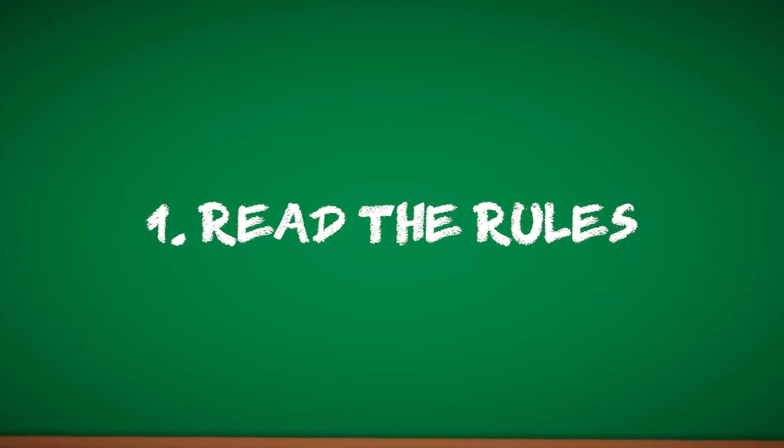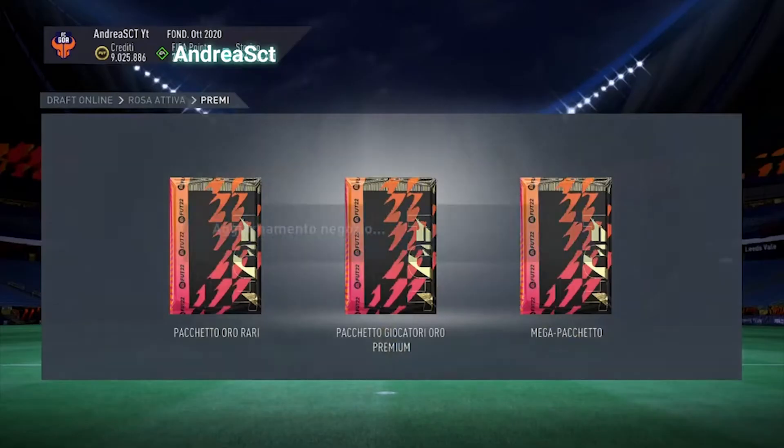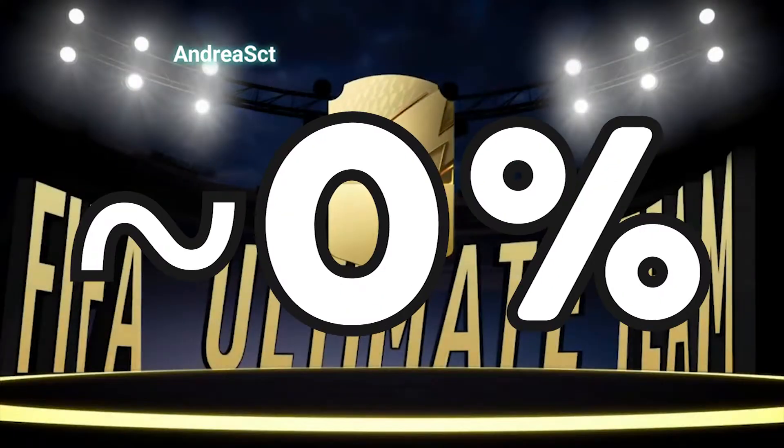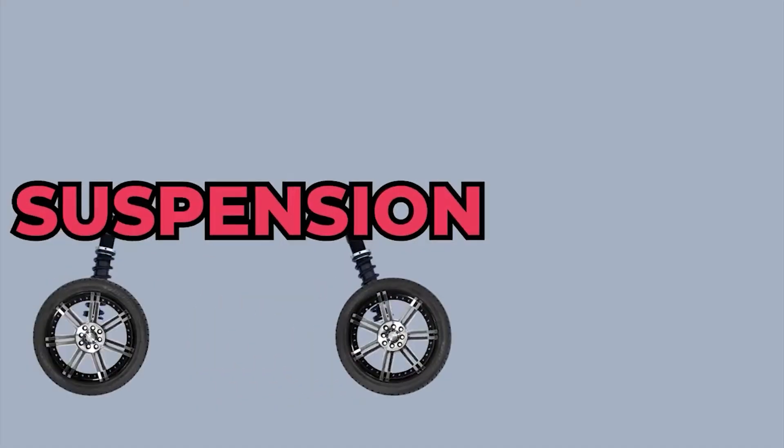First, read and follow the rules. If you can't do that, your chances of winning are as good as the chances of EA not putting microtransactions into the next FIFA game. For this particular jam, the rules were pretty straightforward: only work on the game during the jam, it had to be safe for work, and it had to use the theme of suspension.